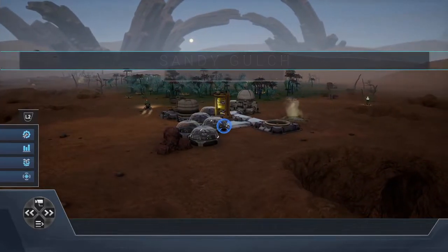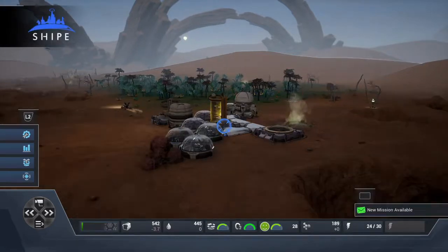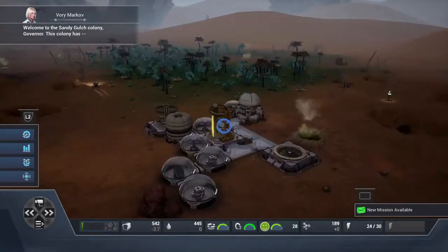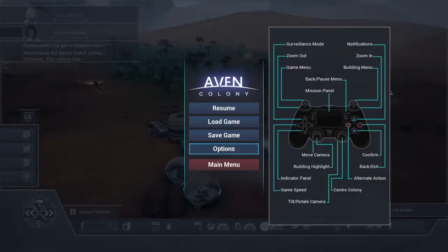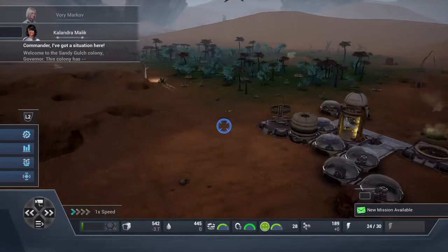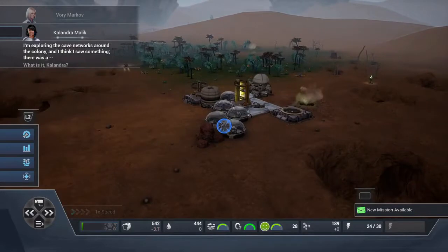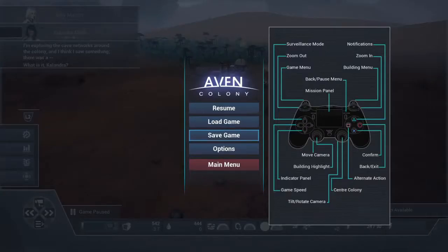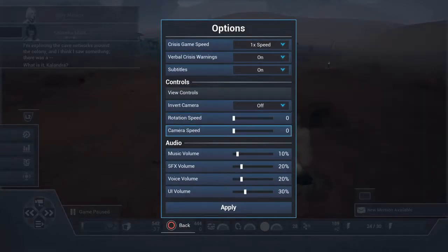Build and sustain — welcome to the Sandy Gulch colony, governor. Let's check some of the settings, put that to 20%. I like this setup, that should be fine. Let's make it a little bit louder for you guys.